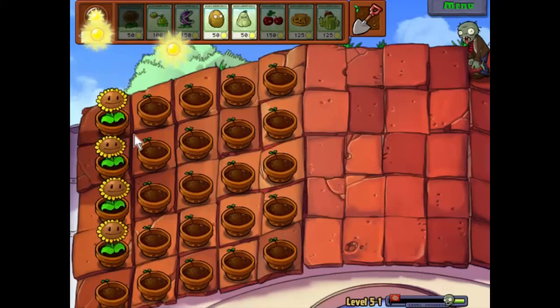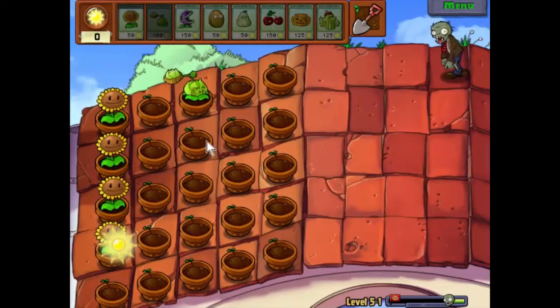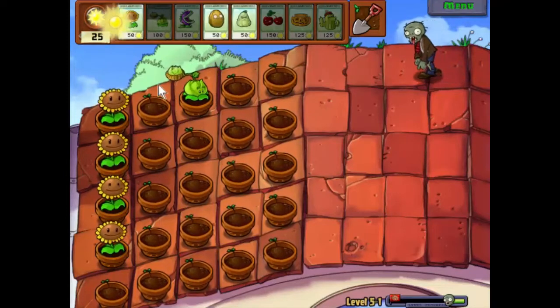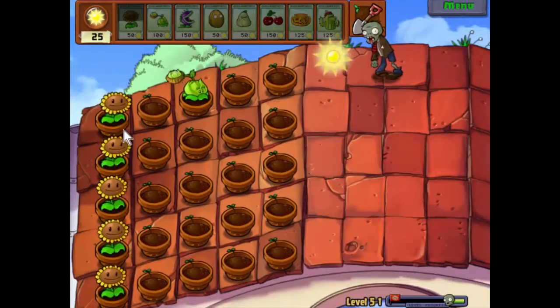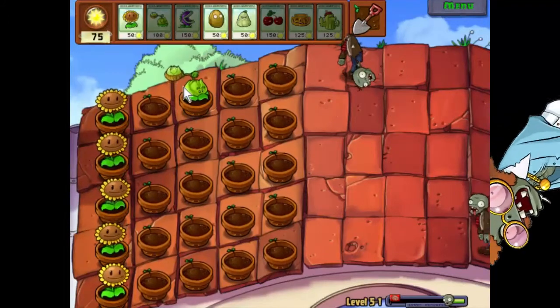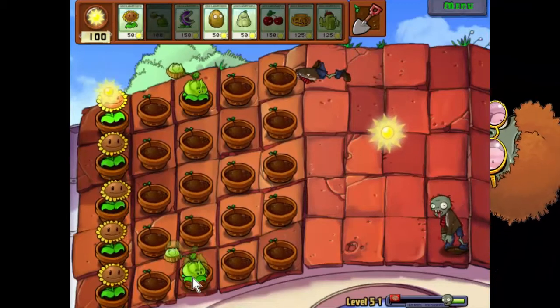There's our first zombie we need to be interested in. We'll stick one there — there should be plenty of time to take that guy out. That's our last sunflower. I think that will give us enough sun energy to take this lot on. And 75 sun — we'll pop you there.